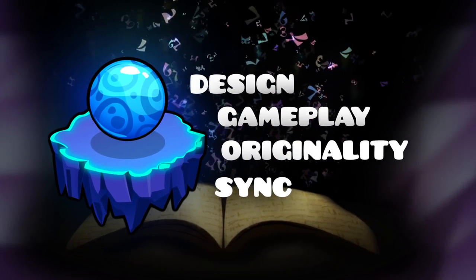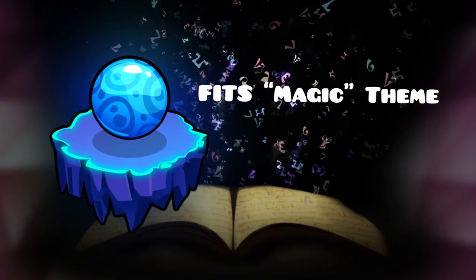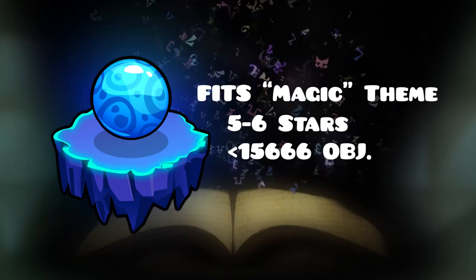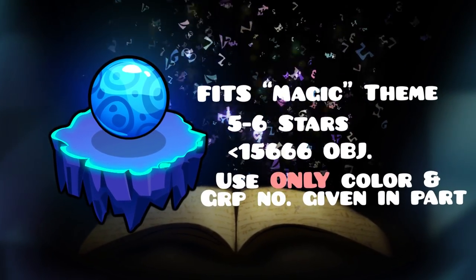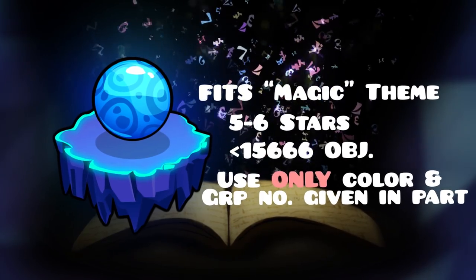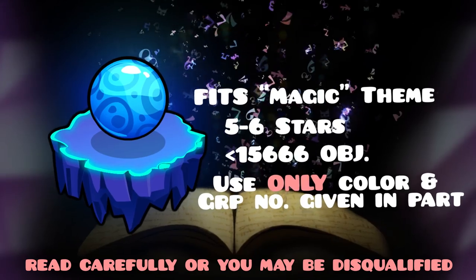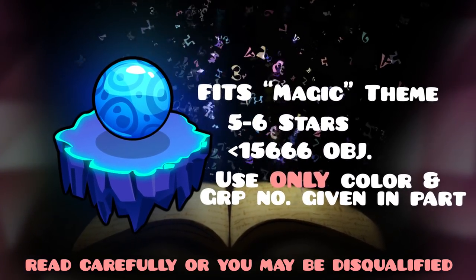In order to compete, make sure that you follow all rules. First, make sure your part fits the magic theme of the gauntlet. Second, your part must be five to six stars difficulty. Your part cannot contain more than 15,666 objects. Use only the colors and group numbers that are listed below your time slot, as using any others may result in disqualification. Follow all the instructions in the layout clearly, and parts that don't meet these rules may be disqualified and not included in the final mega collab that will be added to the gauntlet.